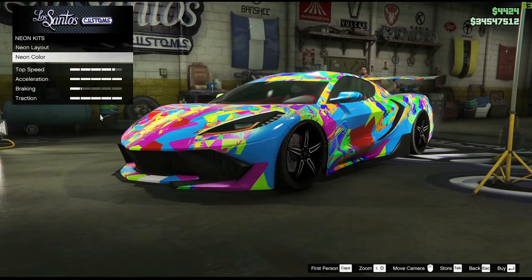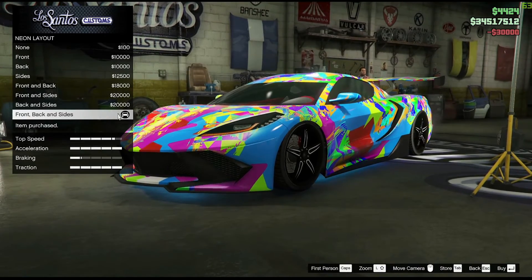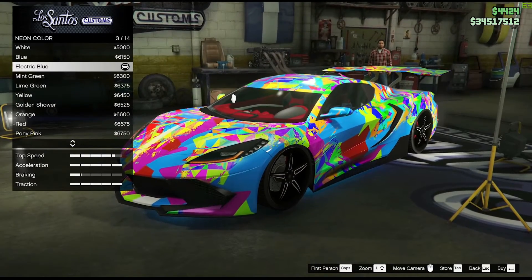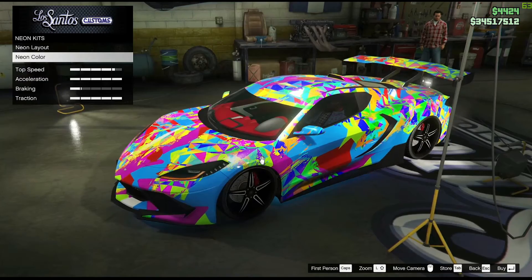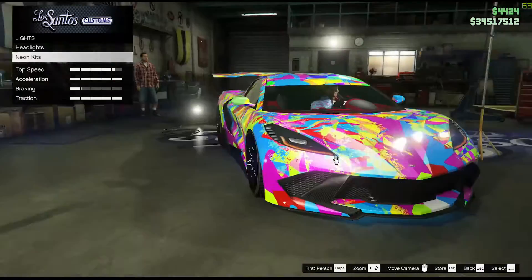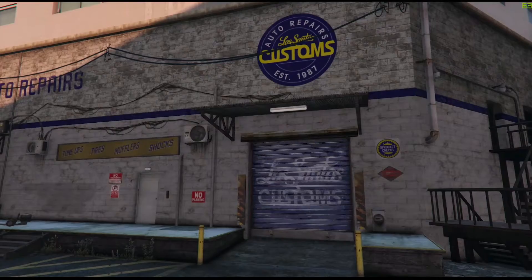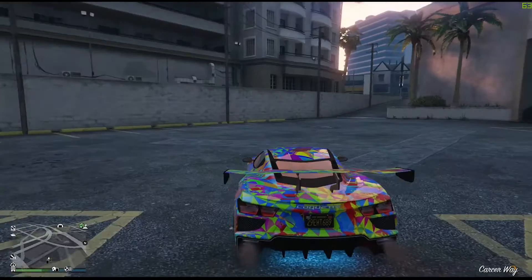There is actually a sixth part I didn't mention: go into the neon kit and choose the 360 layout. For neon color, you can choose electric blue or red. I suggest blue because there is a little bit of blue down here and there too, which will make it look really nice.